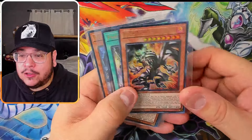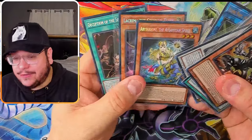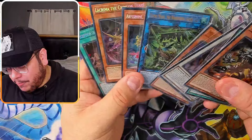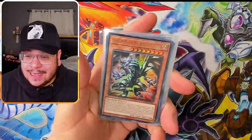We actually got five ultras total, and pulling my favorite — Red Eyes Black Full Metal Dragon. The other ultras are decent. Three secrets out of 24 packs, hitting the second best secret in the set, and the other two aren't bad either. We're above pull ratio — I'm really happy about this. Hope you guys enjoyed, and I'll see you in the next one!